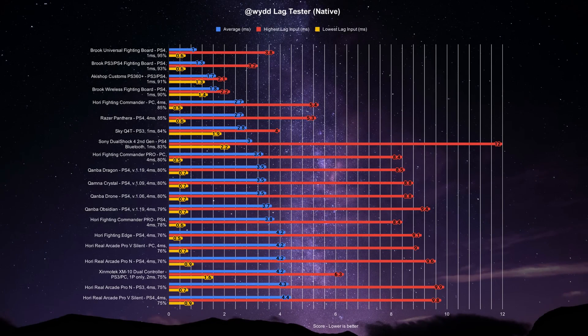At least for the native mode on PS4, how did the E6 perform against the rest of the list on inputlag.science? The E6 can be placed towards the upper end, beating out some of Hori's work such as the PS4 Fighting Edge and the Real Arcade Pro 4N. When it comes to officially licensed sticks on the list, the Razer Pantera beats out all of Qanba's sticks, putting up 2.7 milliseconds on average with 85% of those 1,000 inputs happening on time. Ultimately, the Universal Fighting Board by Brook is still the king. Even then, the Qanba sticks are still good latency-wise on PS4 mode.